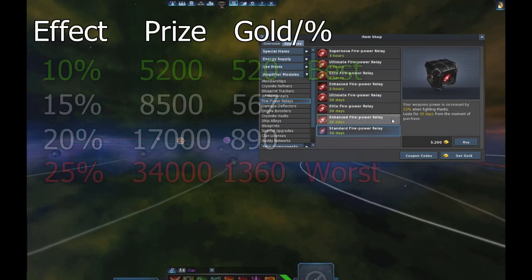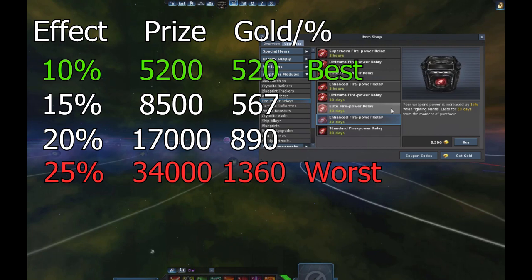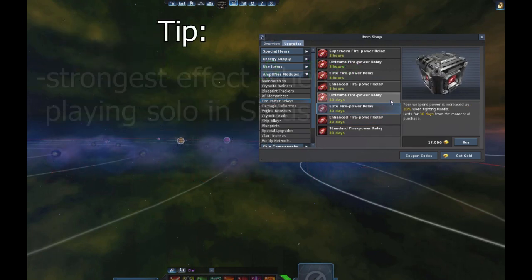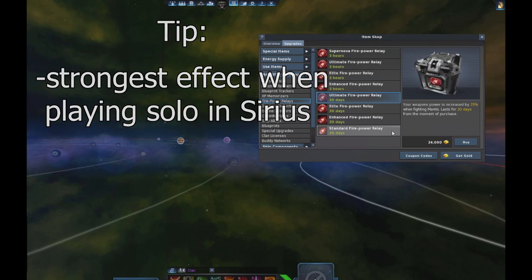Moving on to the firepower relay: the best value is on the first one and the worst value on the last one. The strongest effect appears in series when you're playing solo, because the damage over time gets increased and you are more effective.